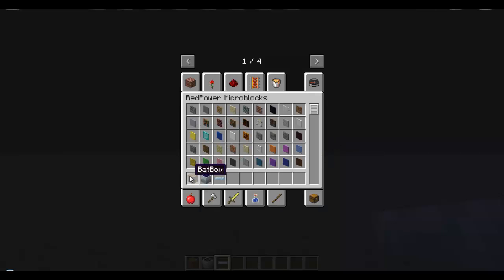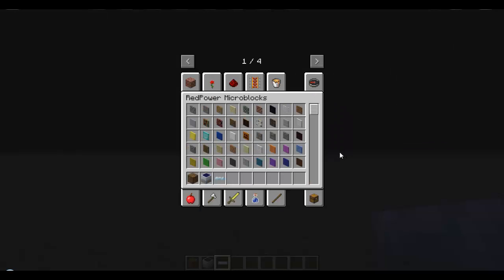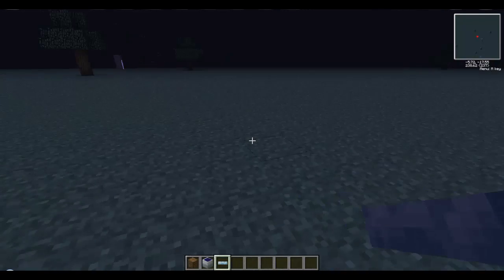And finally, the BatBox — pretty simple. Just more batteries, copper cable, and wood. So let's get started.